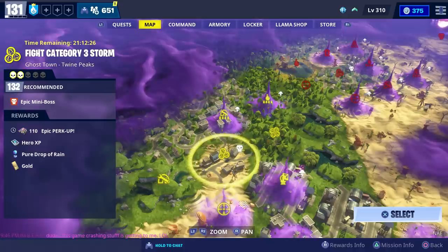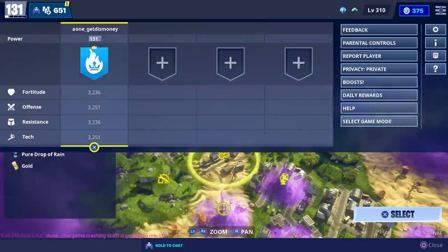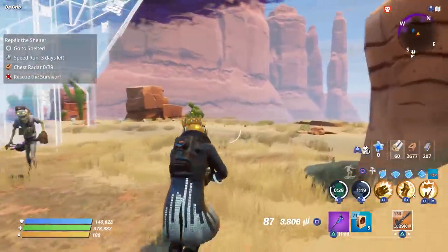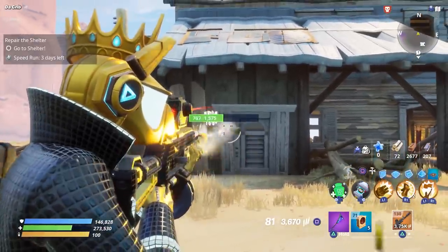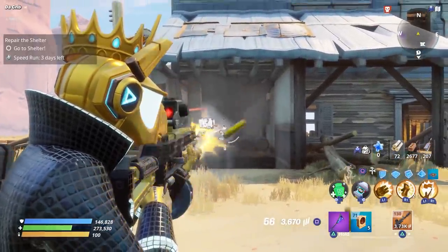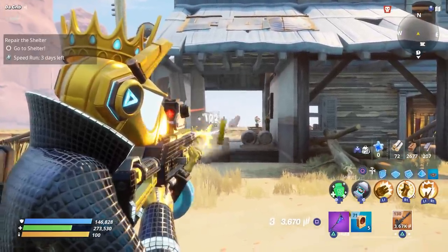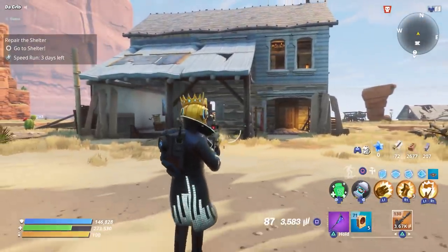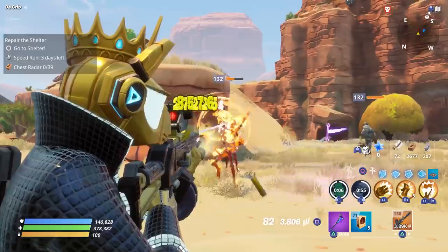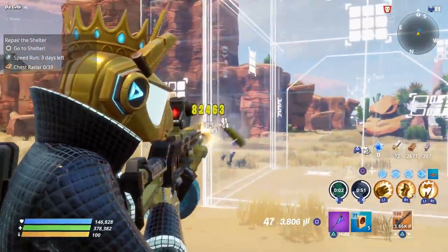The mission we're going to do is a Power Level 132 Fight the Category 3 Storm, and we're going to do it solo. Before we get into the gameplay, the first thing I want to do is show an example of the new 6th perk. Every 10 shots you shoot, it's going to increase your damage by 15% and that can stack up to 4 times. So after you've shot 40 rounds, you'll get the maximum damage from your 6th perk, and you'll keep that increased damage until you reload. You can tell when it increases because you'll hear a little noise, as well as see a little effect.